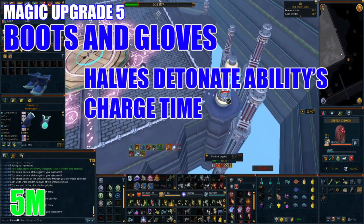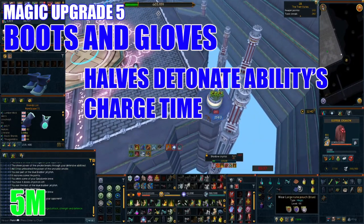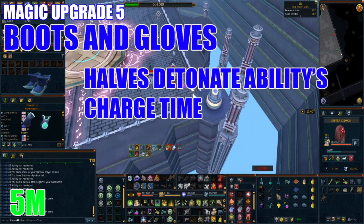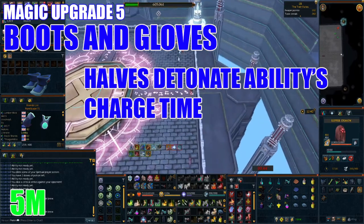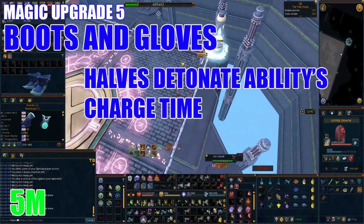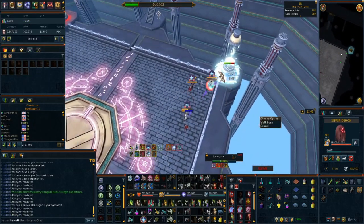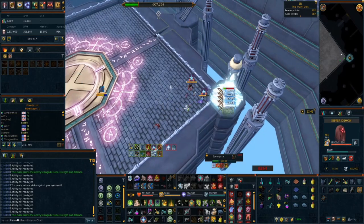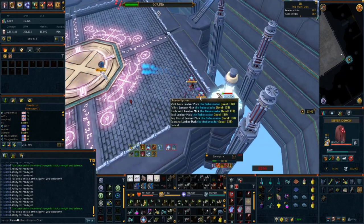Thanks to the release of Raksha and elite dungeons, the cost of Blast Fusion Boots and Celestial Hand Wraps are ridiculously low, so you may as well invest around 5 million to get both now. The gloves offer decent stats, while the boots halve the charge duration of Detonate, making it a really viable threshold ability to add to your rotation. These boots are a must-have for anyone using magic — they are actually best-in-slot because of the power they add to the Detonate ability.